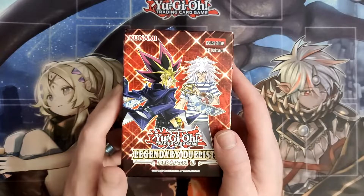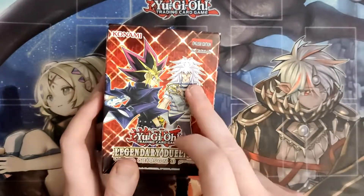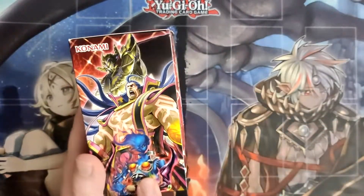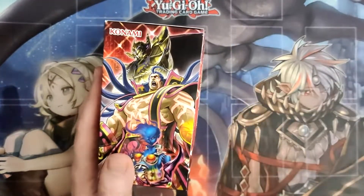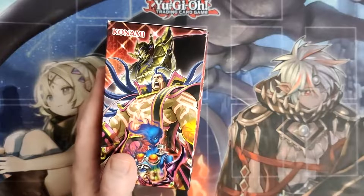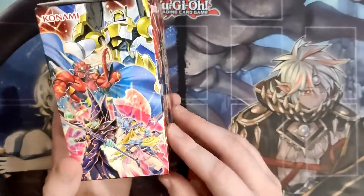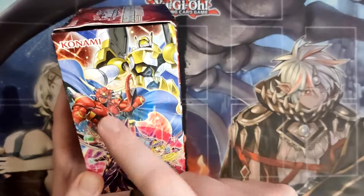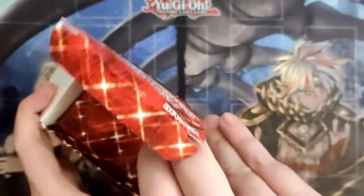Now that we've got it open, as you can tell, there are cards based on Yugi and based on Yami Bakura. We've got a Dark Necrophair retrain — I don't remember what it's called. These are, I believe, all reprints. Over here you can see the Dark Magicians, and I believe that's a hero — I don't know my heroes very well. Let's go ahead and open this guy up.